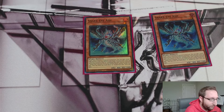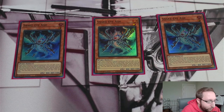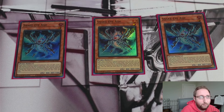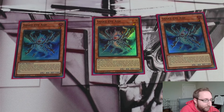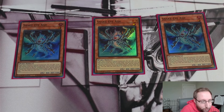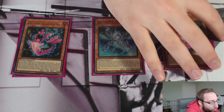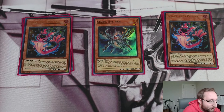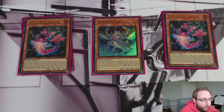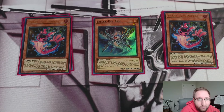Starting with the main deck — we're on three Ash. The way I'd describe pure Snake-Eye is similar to Marincess, but with a much higher ceiling, more consistent, and better at playing through hand traps. You can build it at 40 cards in a 20-20 split of engine and non-engine, where about 15 to 17 of your engine cards are all one-card starters. Ash is your best normal summon, followed by two Poplar. You could play three, but two is the general consensus — Ash gives a little more value off Poplar's free summon.